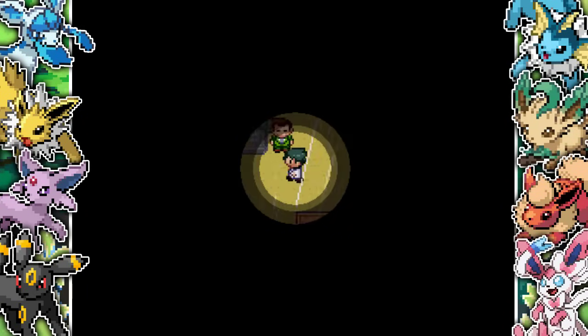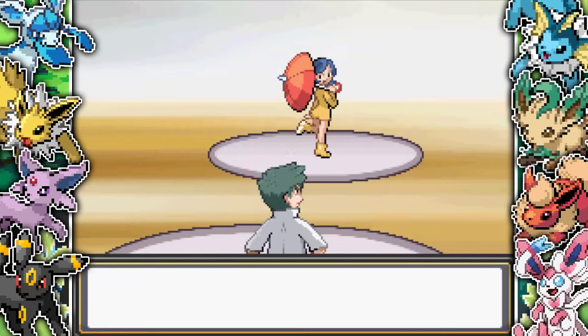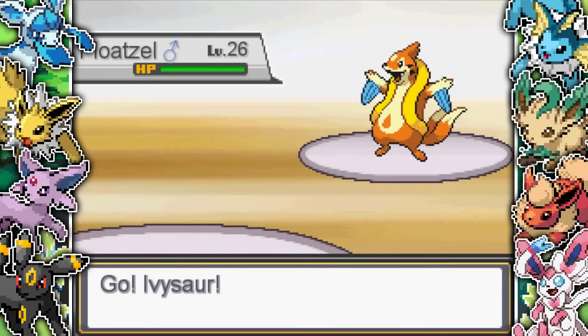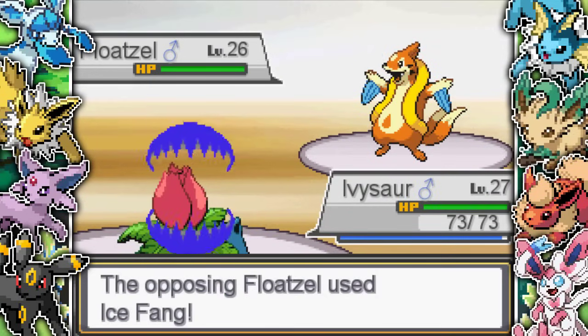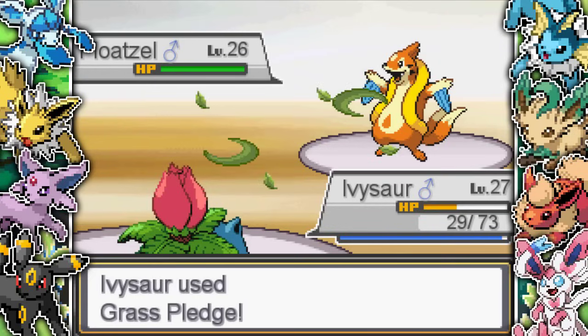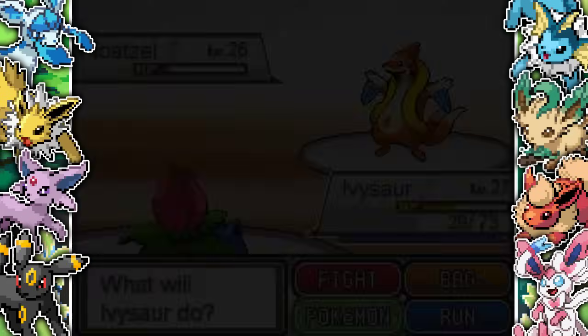I make my way back to the gym and have to take out all the trainers again. At this point I'm thinking maybe the game's just broken and you just can't get past the first gym leader. I'm thinking it's simply because Jynx has an ability that counteracts the sun - it gets healed in the rain - and maybe that's causing the bug. So I think if I can just get past the Jynx, we may get past this bug. And luckily we do.